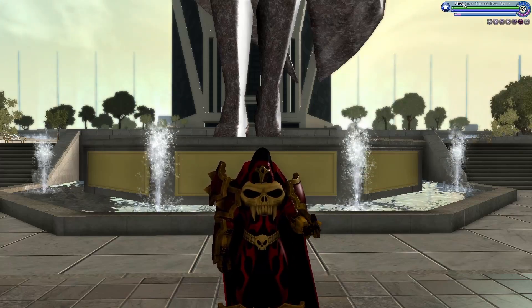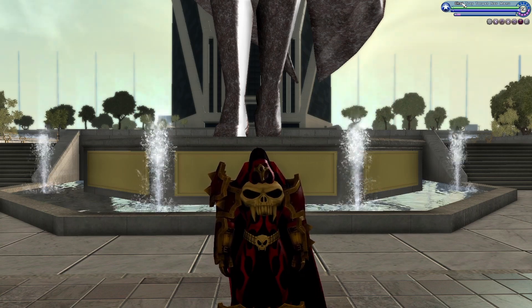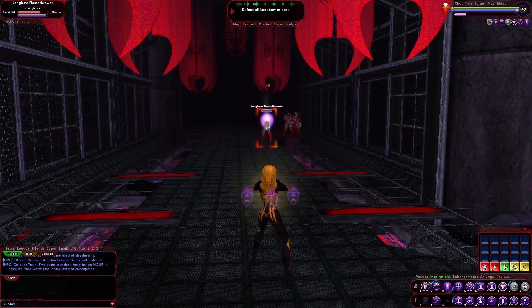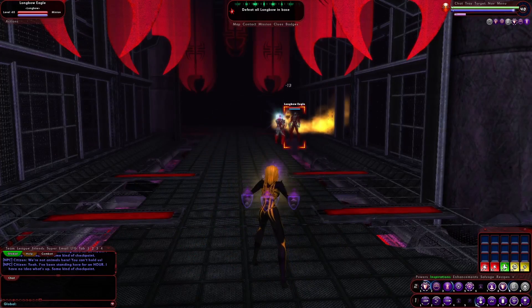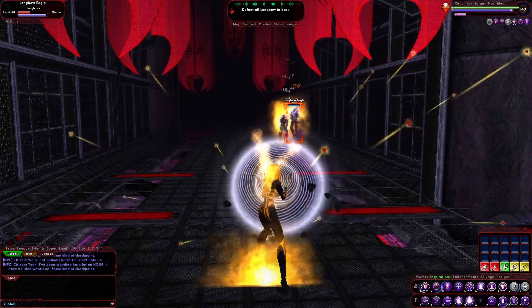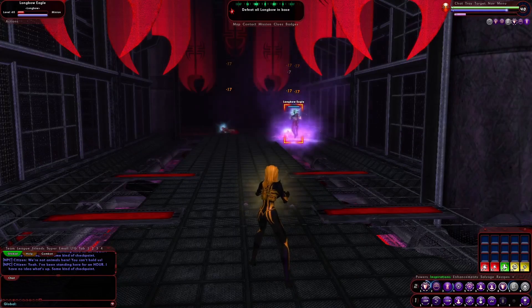Welcome to Controlled Chaos. I want to talk to you guys about using inspirations in City of Heroes. There are four main categories: use them as you get them, hold on to them until you need them, hold on to them for the big fights, and a variation. I'm going to go over each of these and the pros and cons.